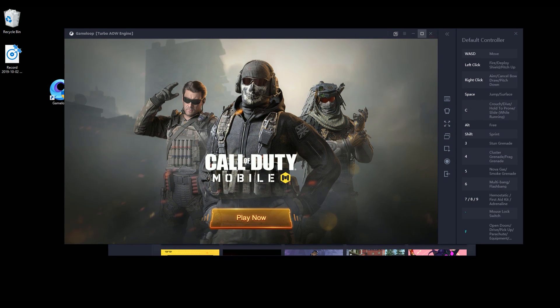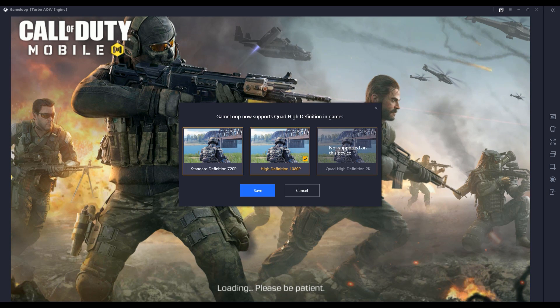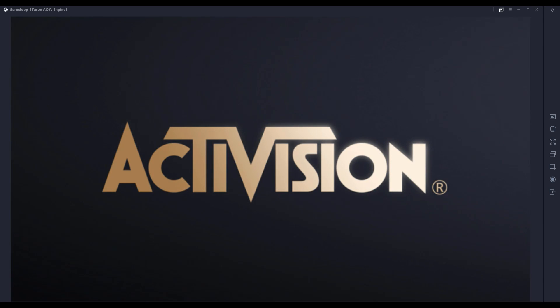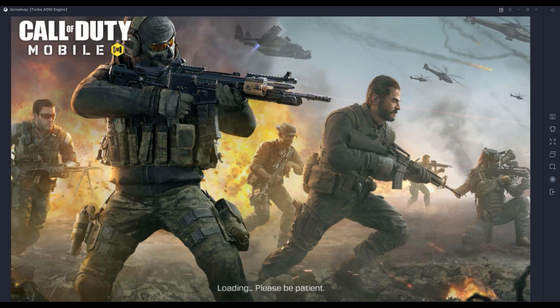Here we are — we just loaded into Call of Duty. We can maximize the screen and click play now. GameLoop has a perfect mimic of PC gaming controls: pressing WASD to move and using the mouse to control aim down sight. We'll just click next through the tutorial prompts. This is actually my first time loading in here, so this should be some really exciting stuff.